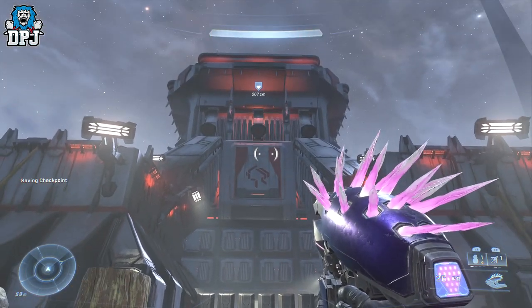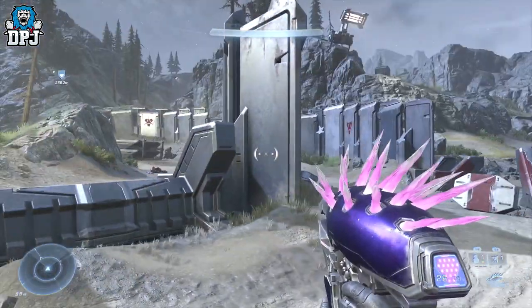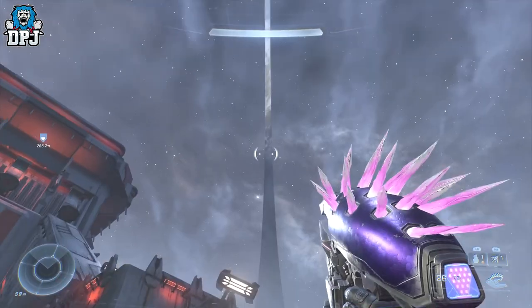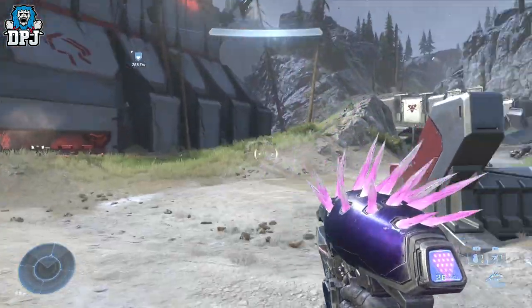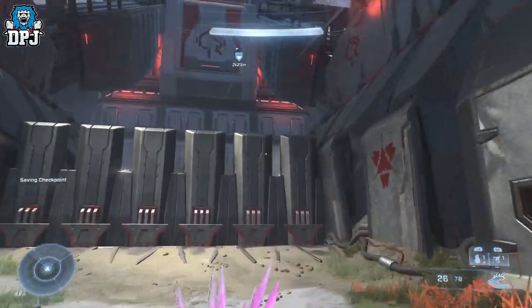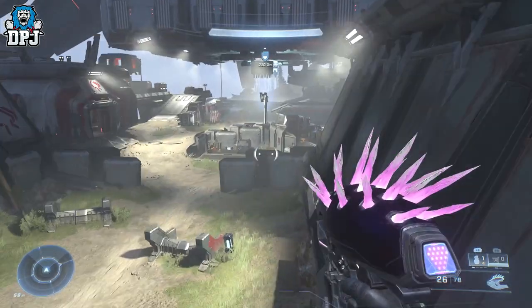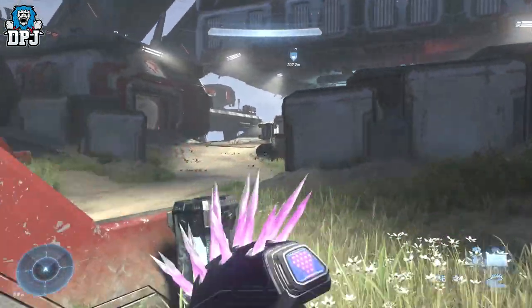This is also the point we'll come back to for the skull, which is at the very top of this building. I'll state that you're probably going to have to upgrade your grapple hook a couple of times, and that's why I've left the skull location to the end of the video — because you may need the Spartan Cores you get from this area to upgrade that grapple hook.